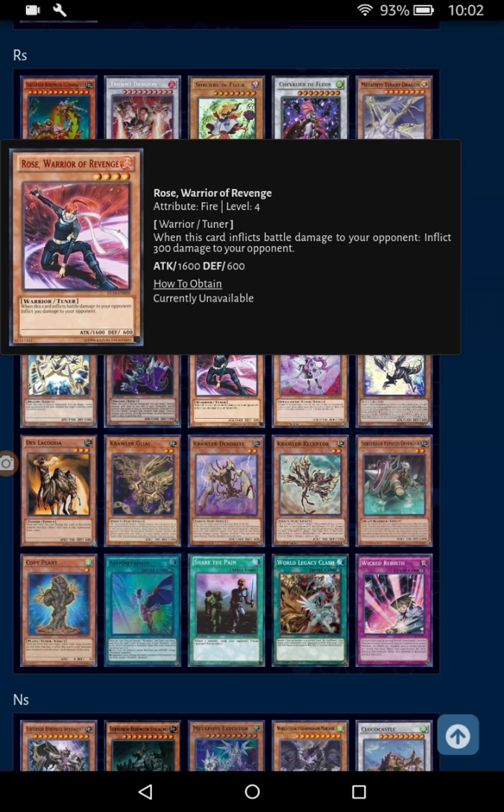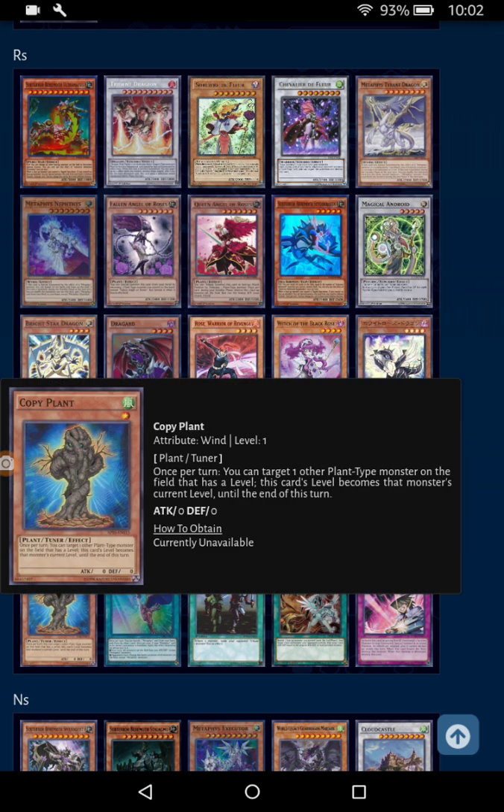We talked about all the major cards. Copy Plant is here — it's alright, but I kind of hate Copy Plant due to the fact it's probably one of the cards that should help Black Rose Dragon but doesn't at all, due to the fact it copies monster levels. You copy a level 3 and it becomes a level 3 — that's a 6. You copy a level 4 — that's an 8. You can't make Black Rose Dragon with this unless you don't use its effect, or unless you use three monsters to make Black Rose Dragon, which seems like a waste.